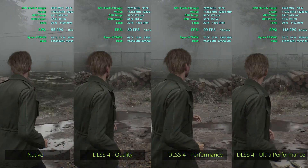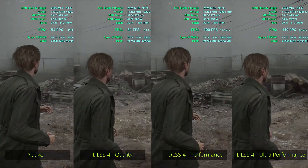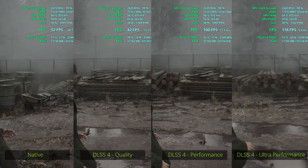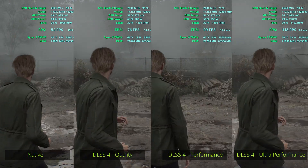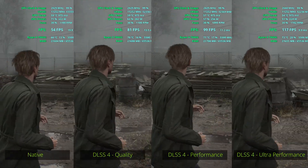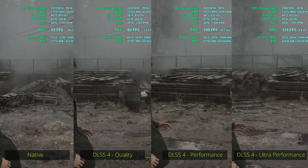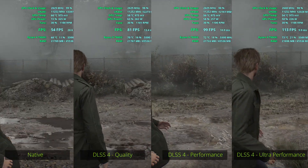Comparing the same scene across different settings, the FPS changes depending on the DLSS setting, which is nice. This can also affect GPU power consumption, meaning noise levels, and also VRAM usage if your card has less than 60 gigs of VRAM. Interestingly, GPU usage stays the same regardless of the DLSS setting, which confirms that this game definitely utilized the GPU.